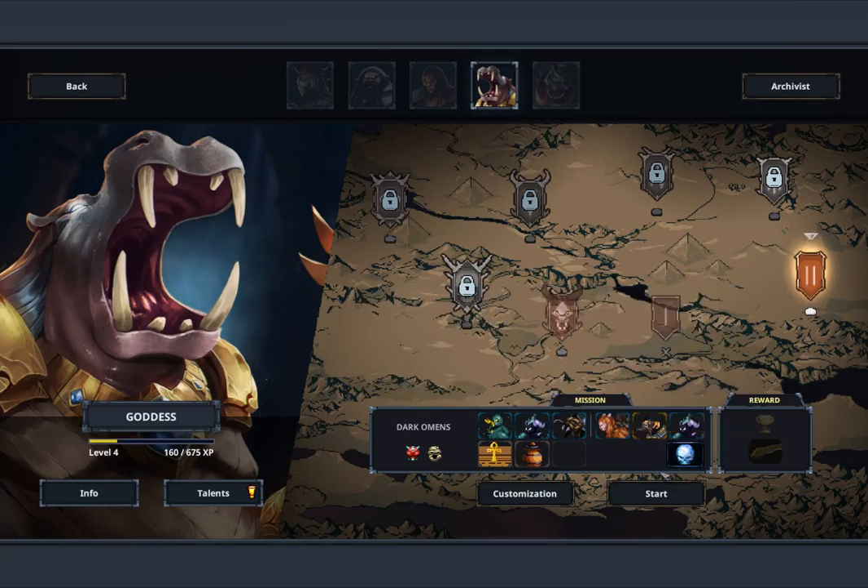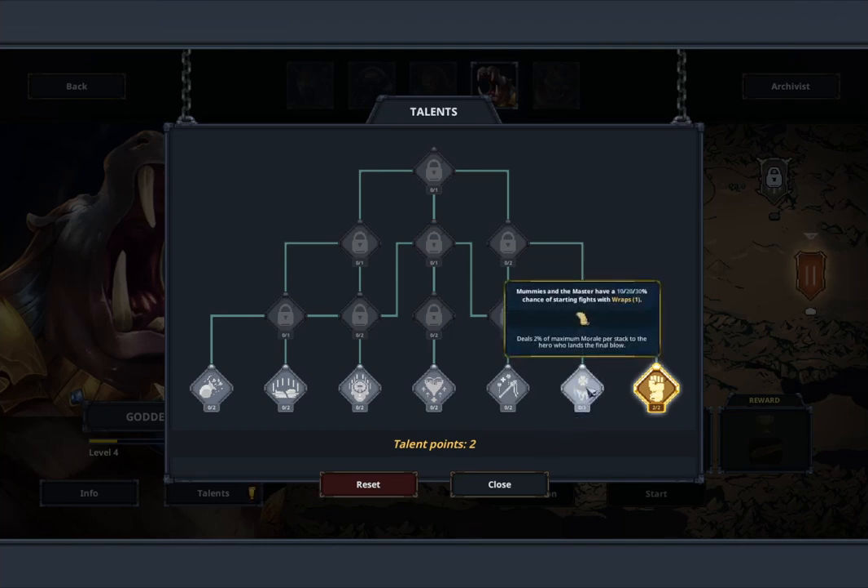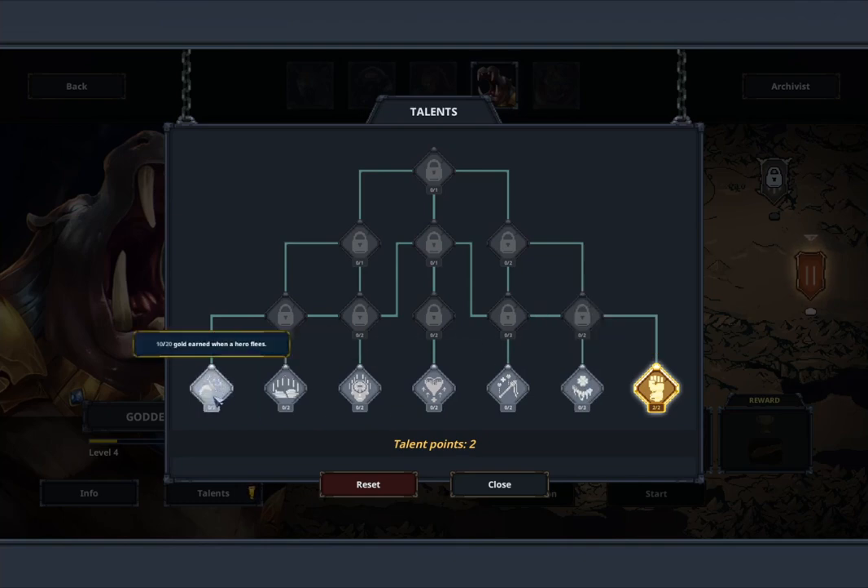Now we're here. First things first: talents. We've got two new points. This would be good for getting a health regen. Mummies have up to 30% chance of dying with a wrap on them already. I get loot and cash when they flee. I haven't seen a sarcophagus to be honest. I'll take that to get a health regen.